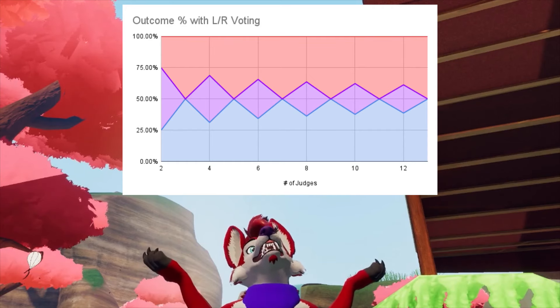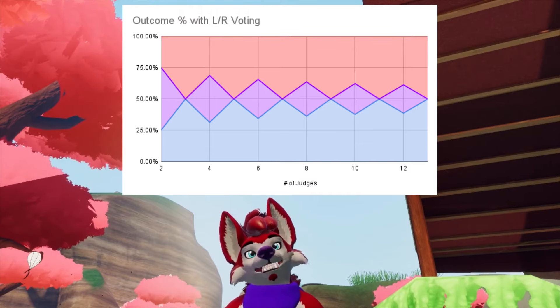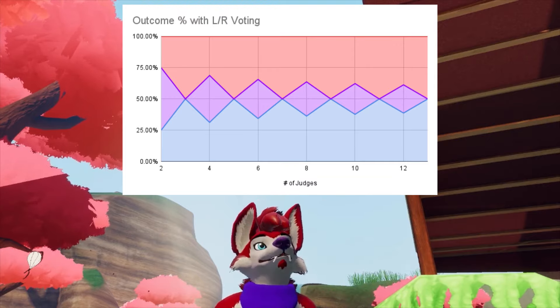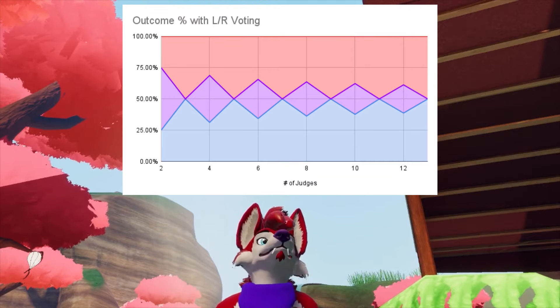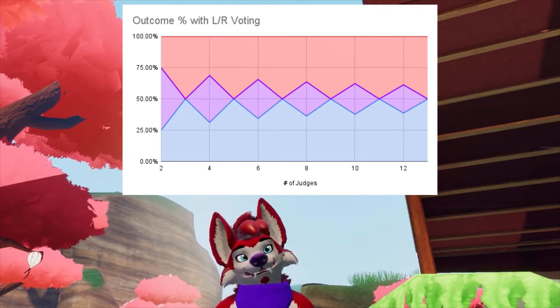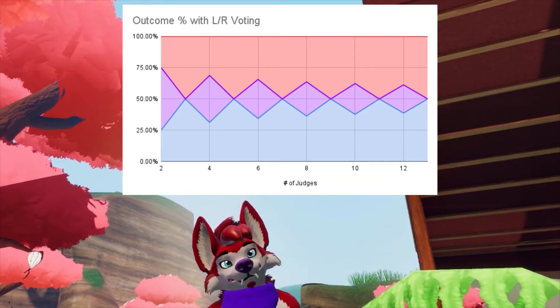Here's a graph that plots the probability of each outcome, where the horizontal axis is the number of judges involved and they're only using left-right voting. Red is when the dancer on the right wins, blue is when the dancer on the left wins, and purple is when it's a tie. Unsurprisingly, it's an even 50-50 split between left and right winning when there's an odd number of judges. The only times it's possible for a tie to happen is when there's an even number of judges.